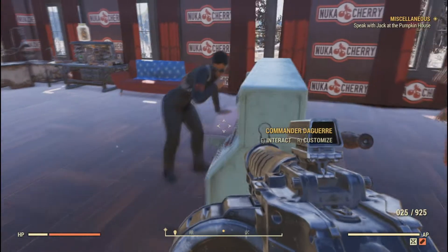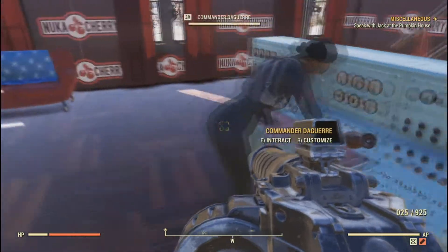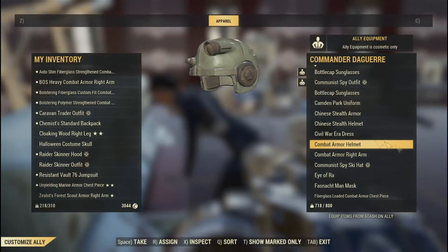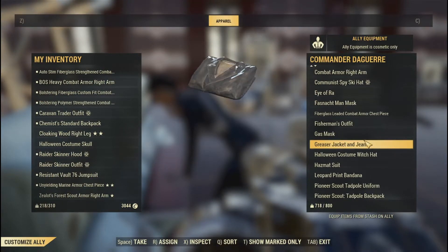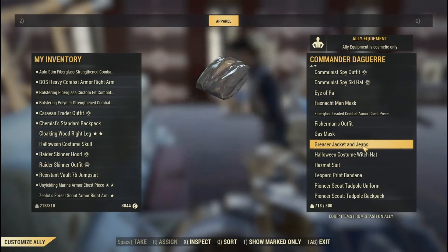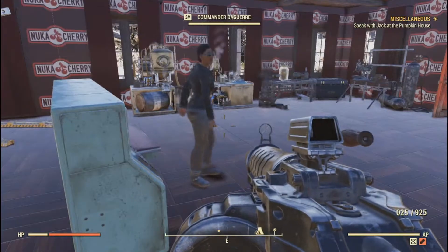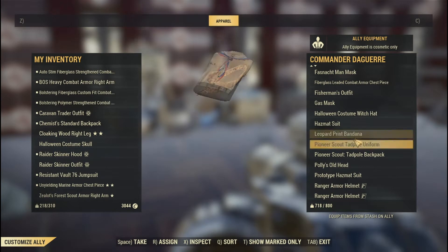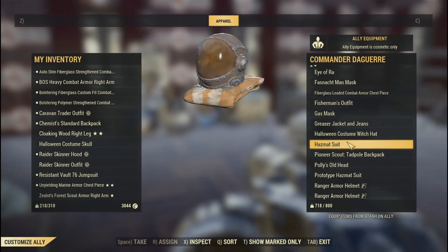When you view another player's ally, it will now come up not just as their name — it will say the player's name and then that ally's name. So if it was mine it would be 'Holy Atom Cat Sophia.' If you decide to scrap the ally station while your ally has customised clothes on, you will lose those clothes and they'll go back to their normal outfit.